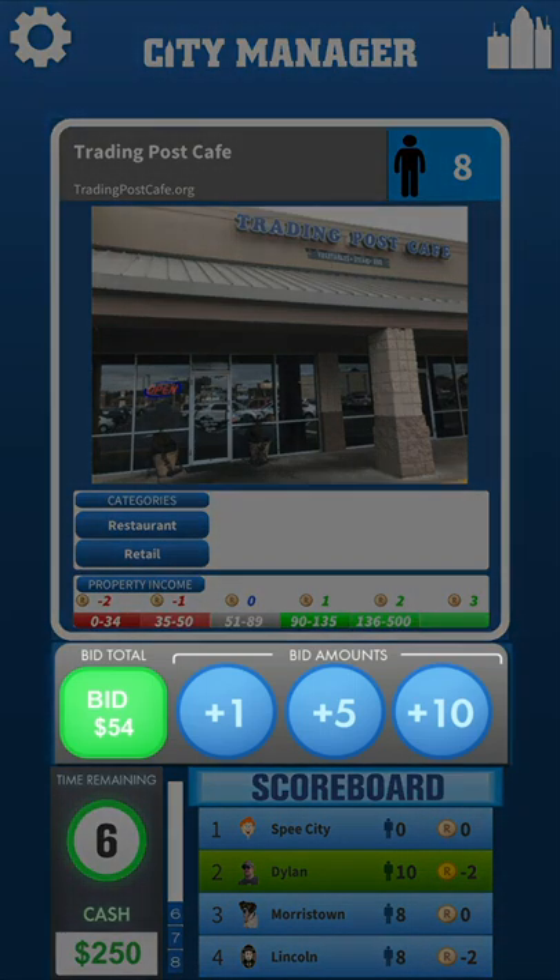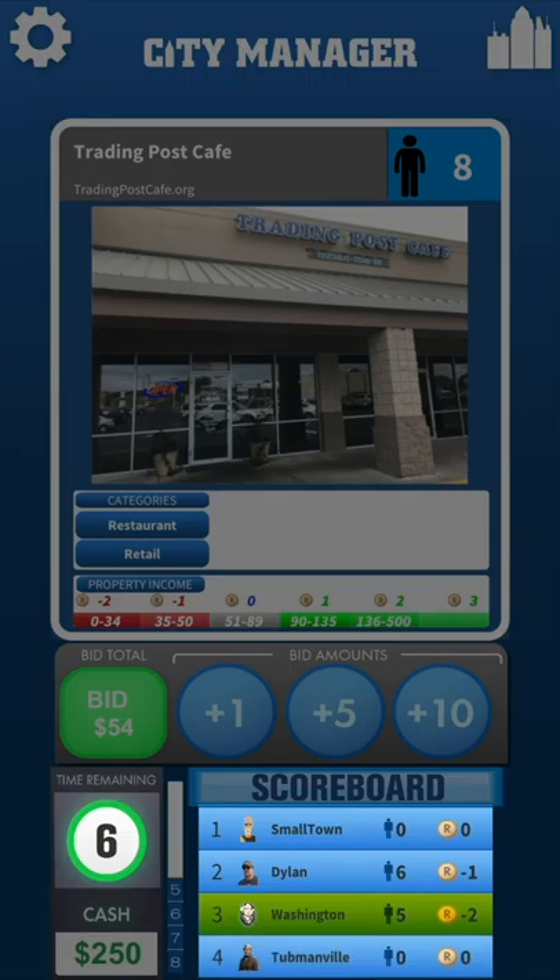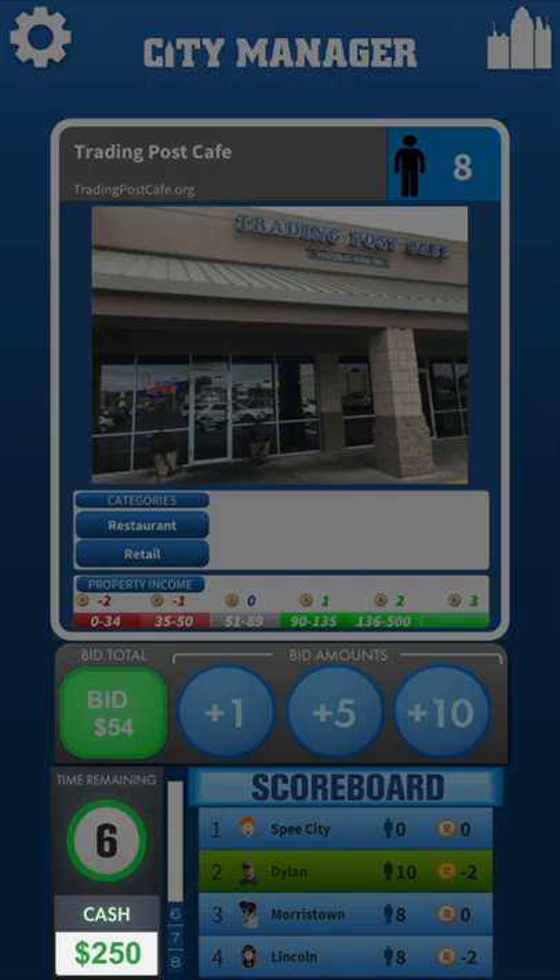The bidding section contains a green box which shows the current bid. The city with the highest bid is highlighted in green on the scoreboard. To increase the bid by 1, 5, or 10 cash, just press the positive 1, 5, or 10 blue button. The time remaining circle is how much time is left to bid — each time a bid is made, the timer resets to 6 seconds. In a single-player game, you may also press the timer to pause the game; this feature does not work in a multiplayer game. The cash square at the bottom shows how much cash you have remaining to bid. All players start with 250 cash. If you win the bidding, the number goes down. You cannot bid more than you have — if you attempt to do this, you will hear an annoying buzzing sound and your bid will not register.